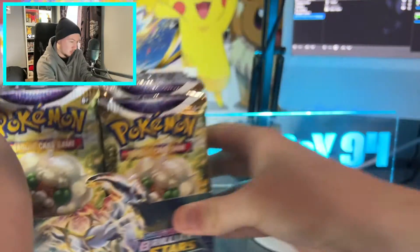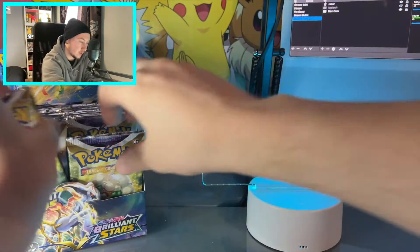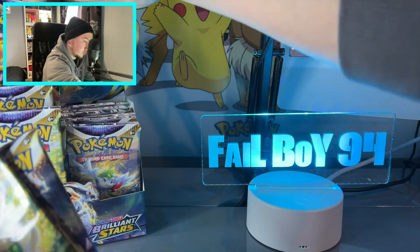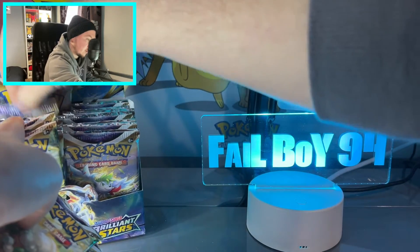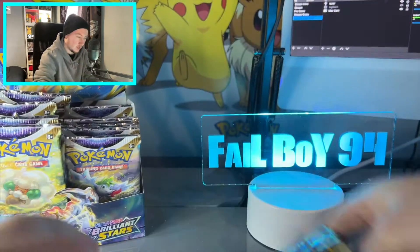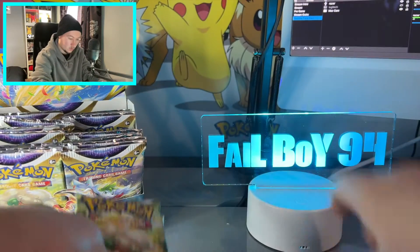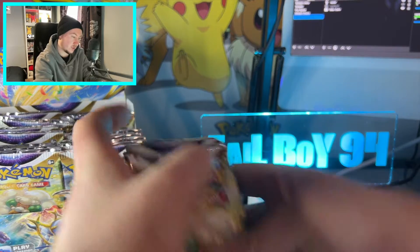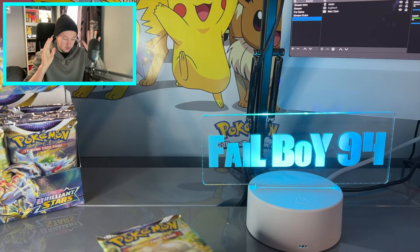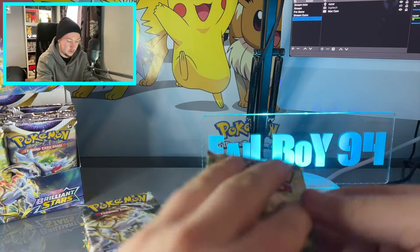It looks fantastic. We're going to grab 12 packs as we would usually do. We want a Shamin pack from that side — that's what we want. Give us a Shamin pack. There's a Shamin pack. So we've got our 12 packs, six from each side of the box, because each side of the box is made slightly differently. I don't get it, but we're chasing all of them. And this set has been absolutely amazing.